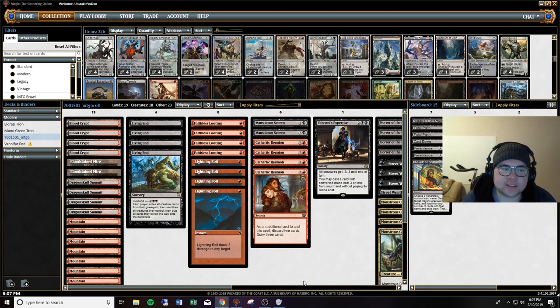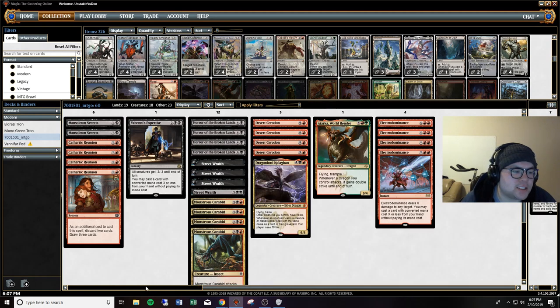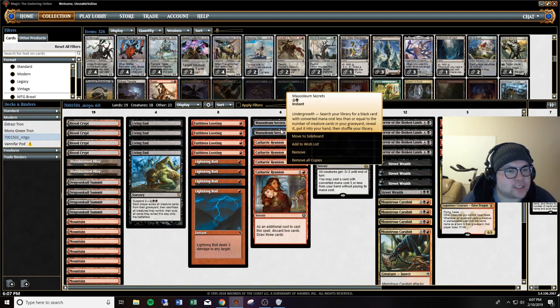Alright, so for tonight, to start off, we are going to be playing the Electro-Dominance Living End deck that we saw and played against a while back. Someone sent us the list. It's just a black-red deck, and of course it plays the Living End. It uses a lot of draw engines through Faithless Lootings and Cathartic Reunions. It's got some interactions with the Lightning Bolts. Mausoleum Secrets lets us search up the Living Ends if we need it, which is really nice.